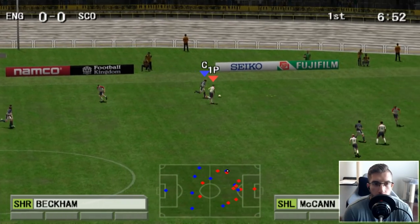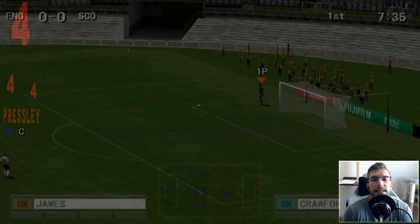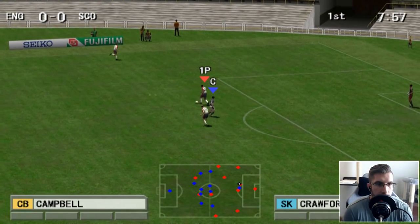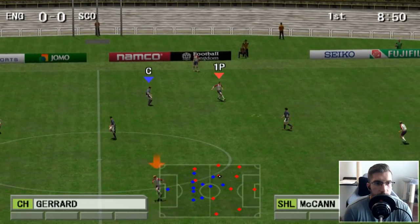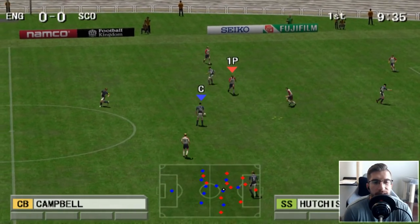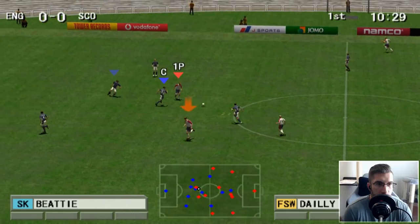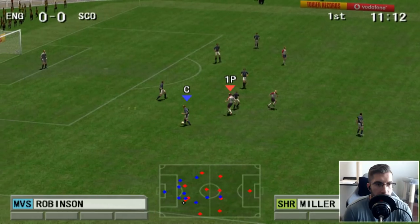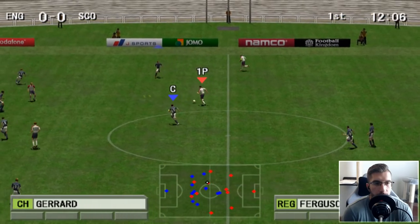The idea here is to score a goal and let you guys see the old net physics. There's an early chance — and that was a terrible finish. Let's keep possession. Here is Campbell finding Gerrard — step overs! You have to kind of double press L2. Let's get this ball forward with a chance for Paul Scholes. Lovely play — I sort of super-cancelled that. I guess that even worked back in the day.